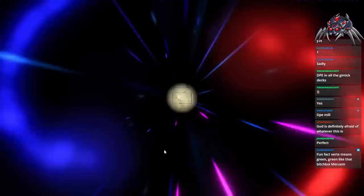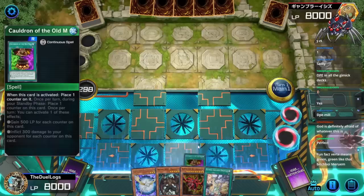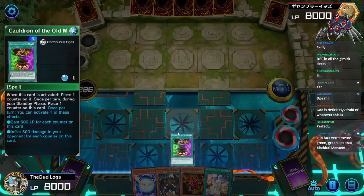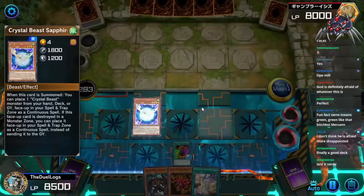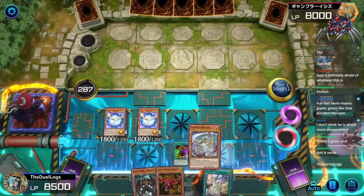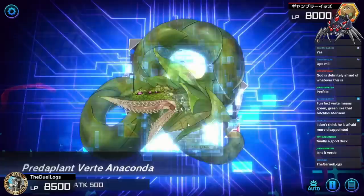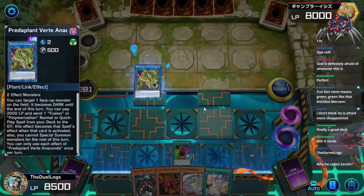Fun fact — Vertae means green. Green like bitch-boy Merum. Full combo! We activate Cauldron of the Old Man to gain 500 life points, then normal summon Sapphire Pegasus and set Zenith from the deck. Use Zenith's effect to special summon another Crystal Beast Sapphire Pegasus to the field, then add Rainbow Dragon to hand — but its effect is negated. Then we use them both to go into Vertae.